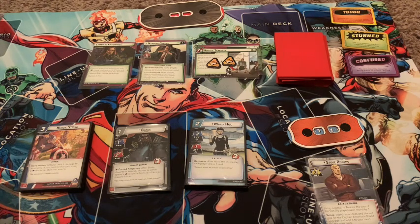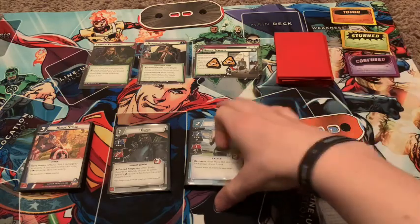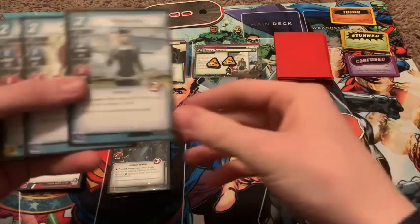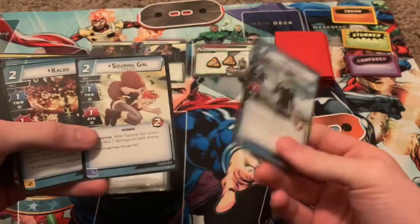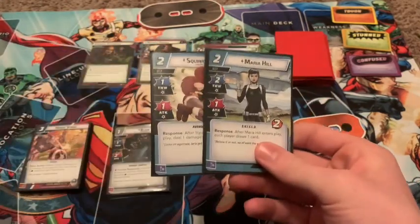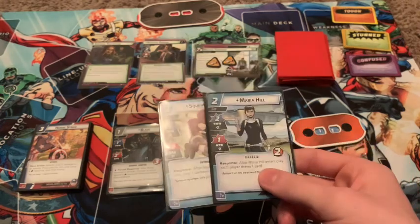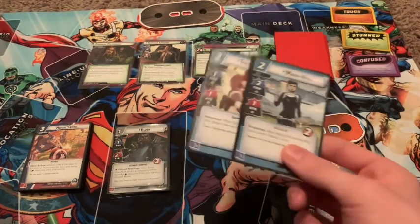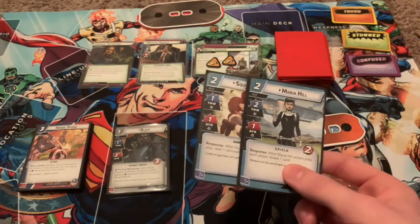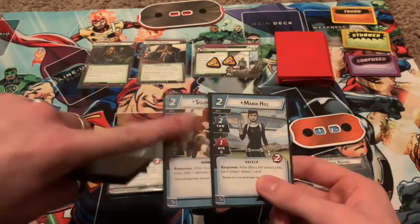Today we're going to use a very Ally Swarm Leadership deck. It has 12 allies. This will be a two-part series — we're going to be using Steve Rogers against Risky Business and Mutagen Formula, so this will definitely be helpful in Mutagen Formula.